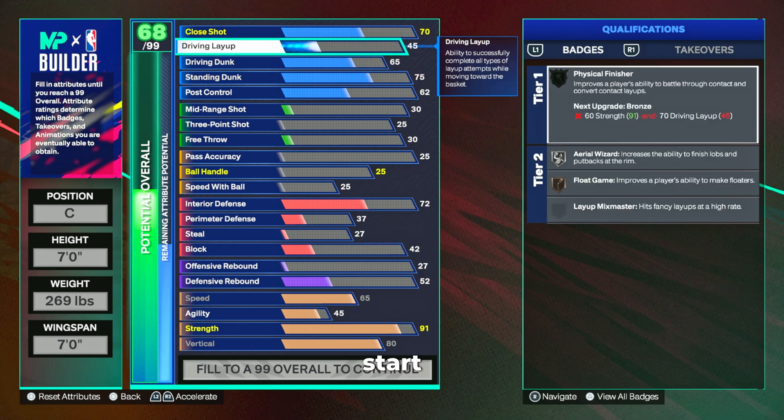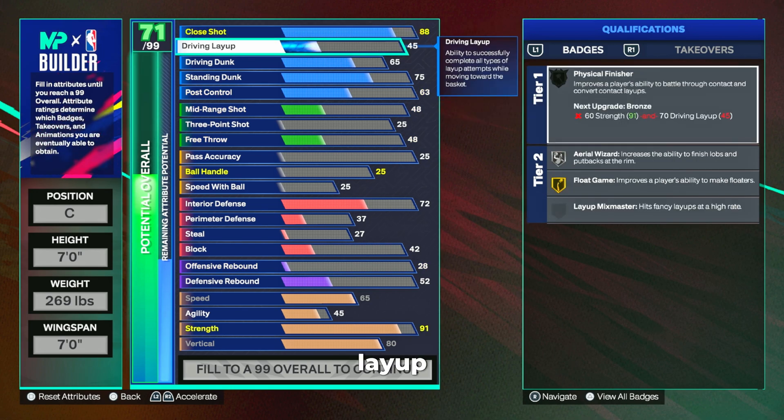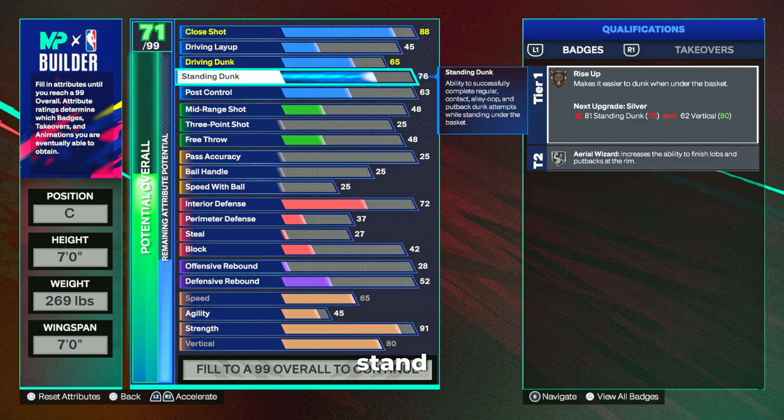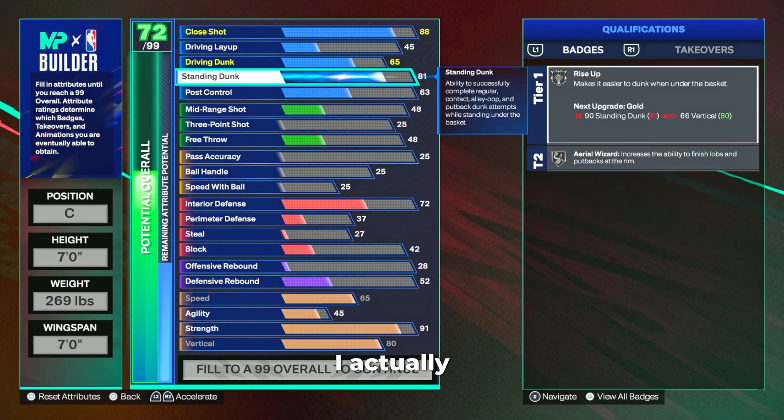Going to the finishing category: this build is looking to get wide-open dunks on slips, back doors, and on the fast break when we simply have to dunk the basketball. We're not looking to posterize opponents because we are a shooting stretch center. We go with an 88 close shot — this is here strictly because of our mid-range shot, but it also gives us silver paint prodigy to make those close shots when we don't dunk the ball. Layup and driving dunk stay at 65 and 45, standing dunk goes to 81 for that silver rise-up badge, and post control stays at 63.